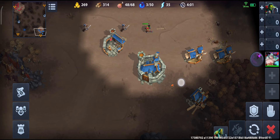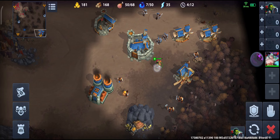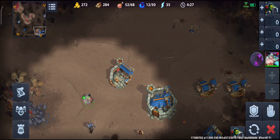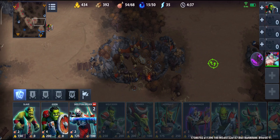I select everything and send it a-move into the middle of his base, and he's about to die because he doesn't have much. We go to the bottom of his base and see he has two factories — another attempt to get bikers, which showed strong results in our recent tournament — but my skeleton archers will take those down easily.